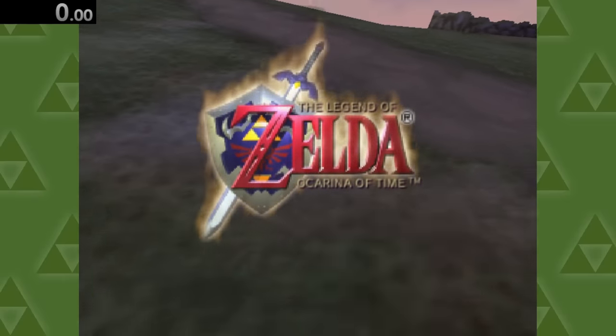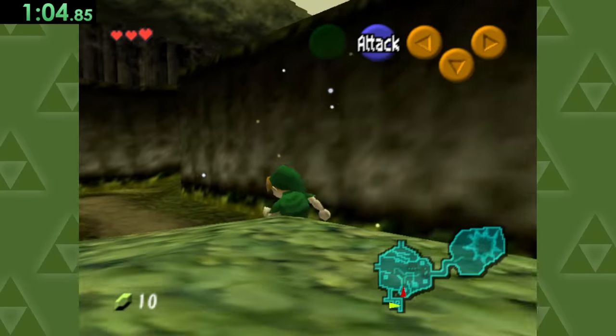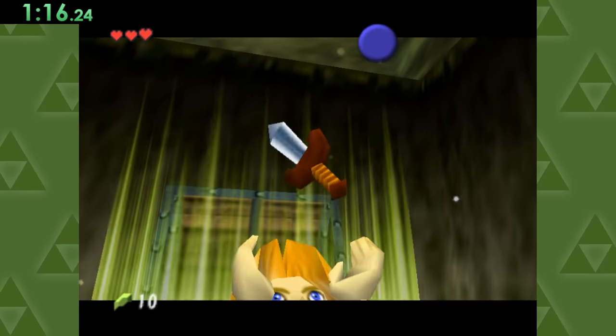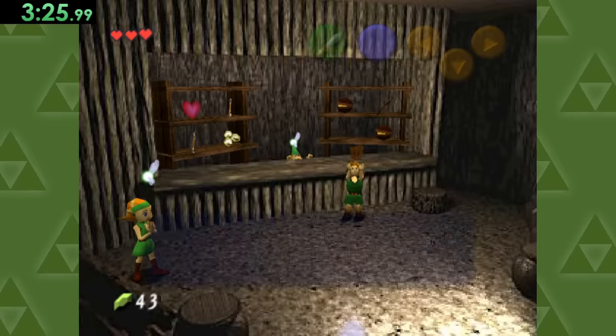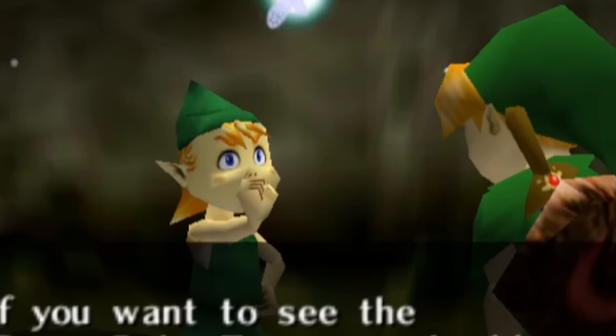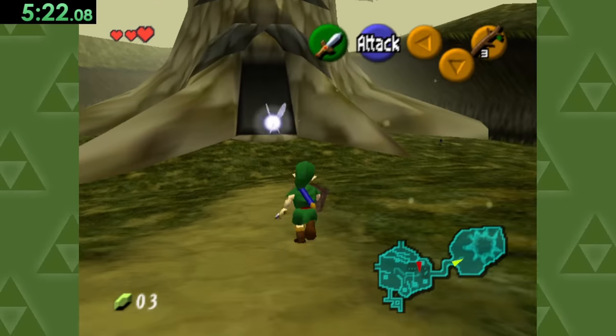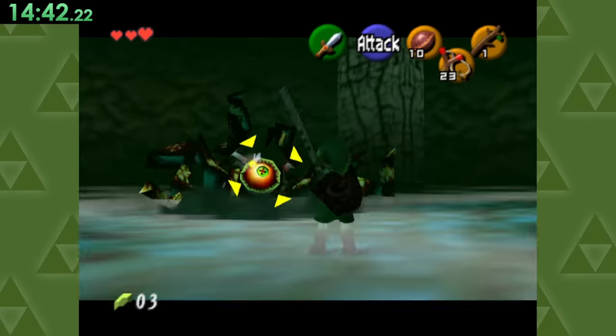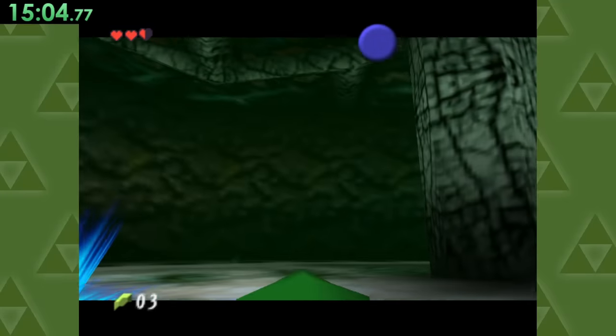On to my favorite Zelda game, Ocarina of Time. To get a life, we'll head over to this chest to grab a sword, then collect 40 rupees to buy a shield so we can get past the true villain of the game. From there, we'll walk into this tree's gaping mouth hole, play with some bugs for a little bit, and then poke this spider in the eyeball to get a life.